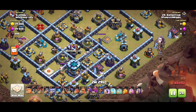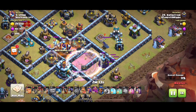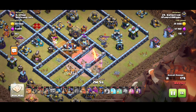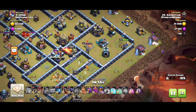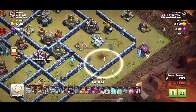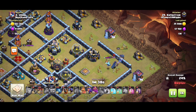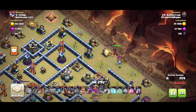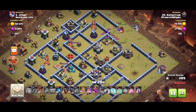Same as with the dragons: blimp, rage, visible. You've got to be precise with your blimp placement because it will always go straight to the town hall, so check your angles carefully if you're trying to land it in a specific compartment. The royal champion goes in — I still have three invisibility spells left. Always bring a little more than you think you'll need, because you can use excess invisibility spells on other stuff. I completely fail to kill the royal champion with my headhunters, but it's okay because my royal champion does good damage to her. Earlier I sent a yeti in to kill a defense.